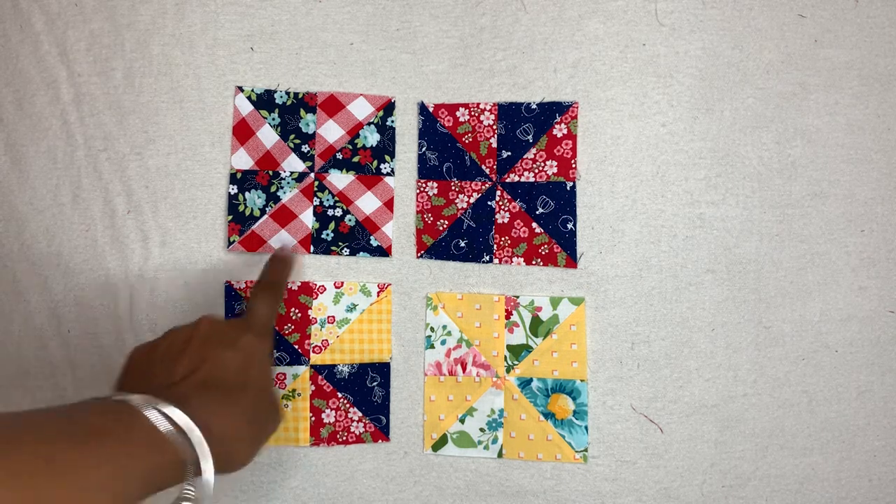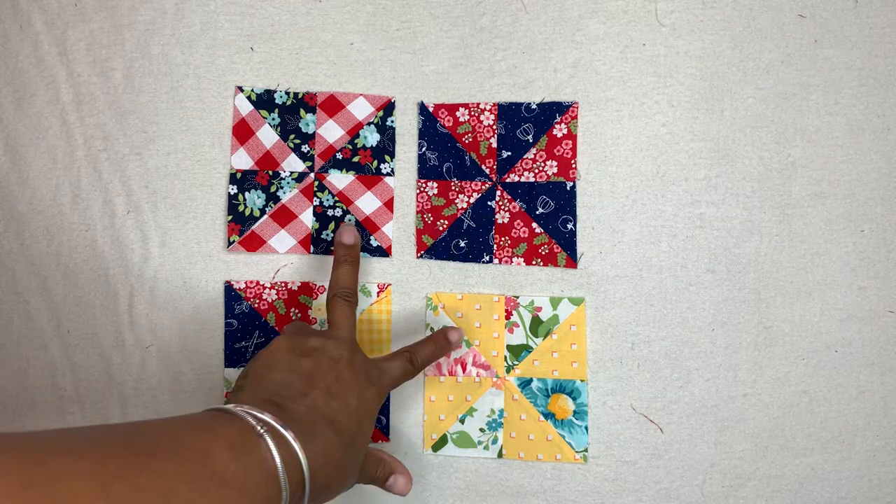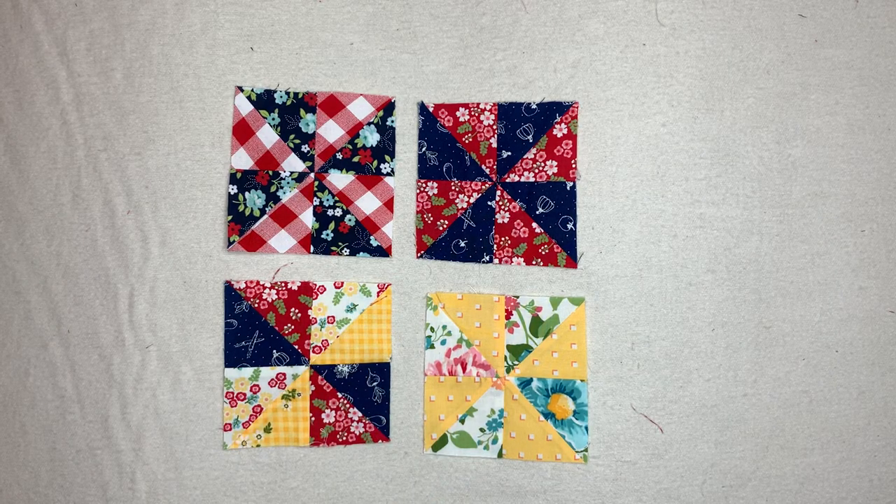I like the way that one came out too, but I think my favorites are these two right here — I really love the way those two came out. Again, lots of half square triangles being left over from snowballing and flying geese, and I'm scrapping it up.